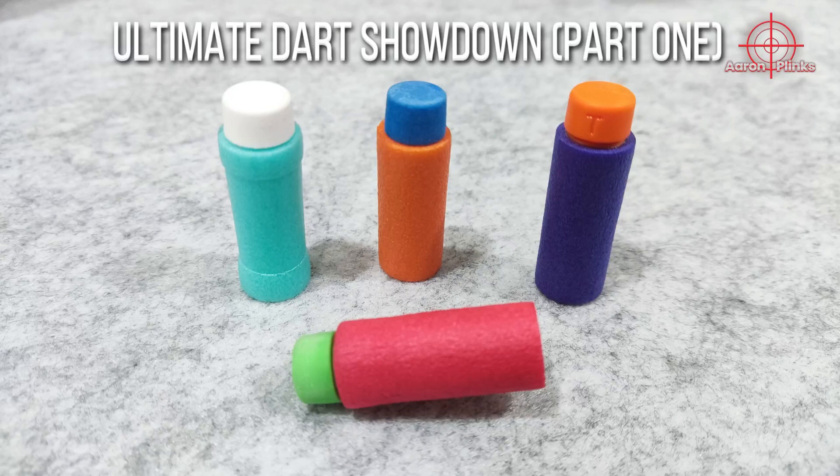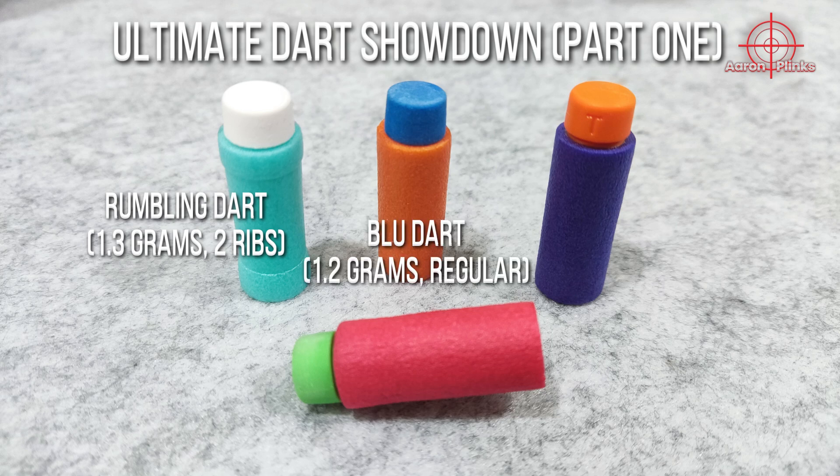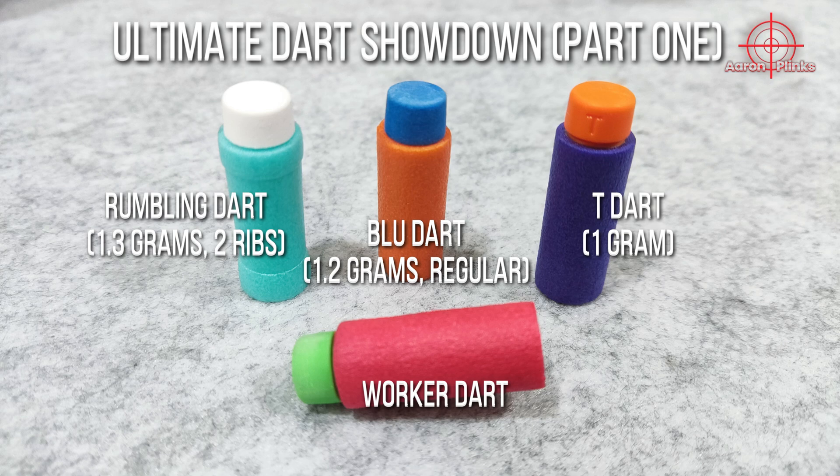Hey guys, welcome to part 2 of this 2-part video of the Ultimate Foam Dart Showdown, between the 2-rib 1.3g rumbling darts, the 1.2g thin blue darts, and the 1g T-darts. Worker darts will be used as the general benchmark for comparison.